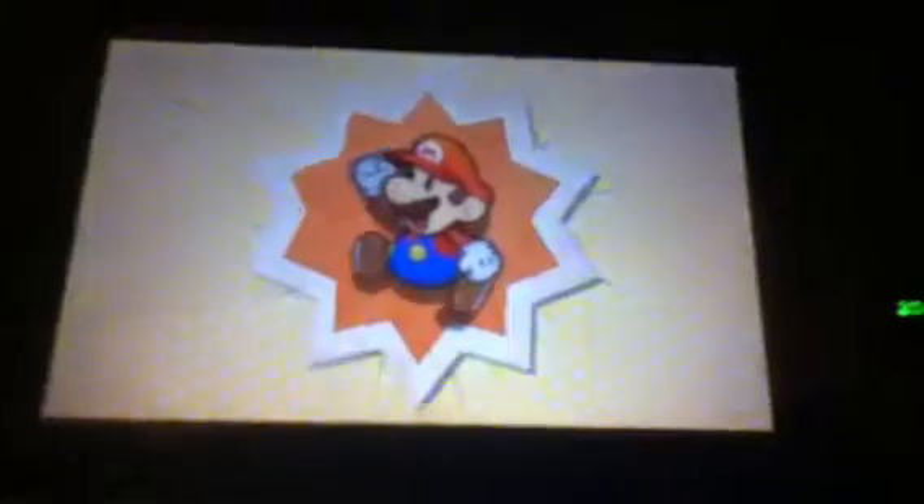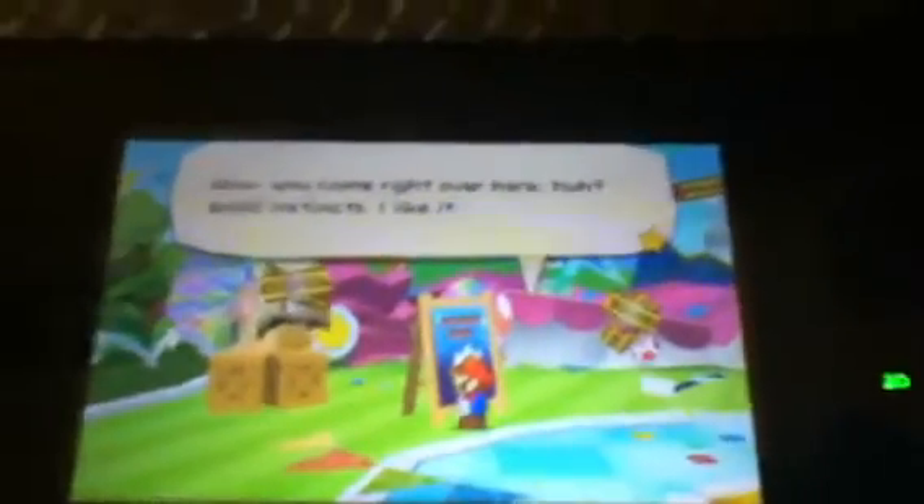Mario. Now if you got stuck in the first part, you'll notice there's a crown on the prince's head, which is where you want to go. Even though that's the confusing part, that's normal actually for a princess. Alright, let's get down to business.